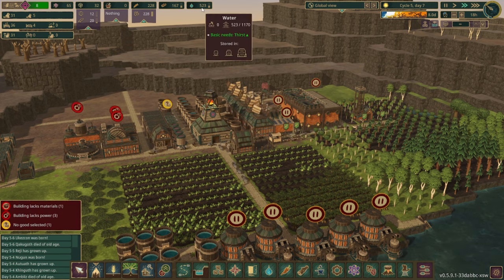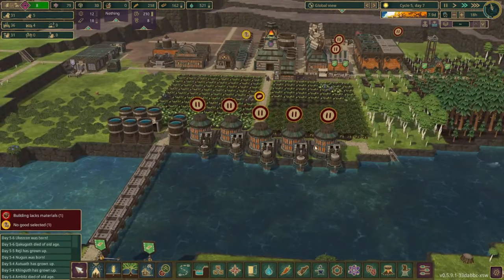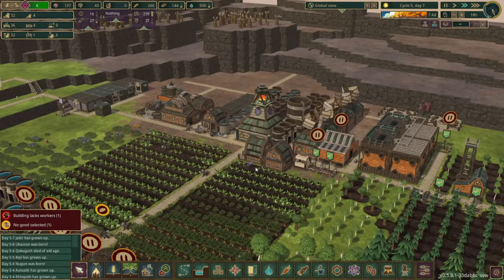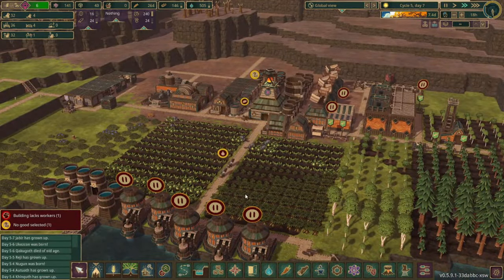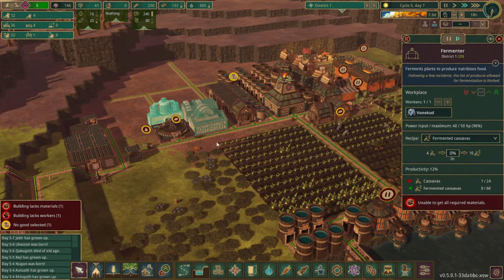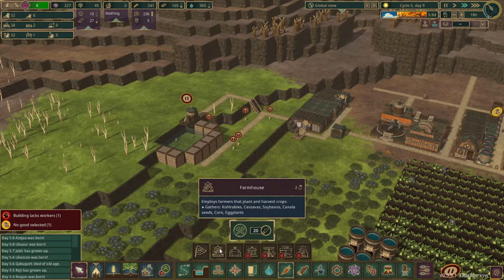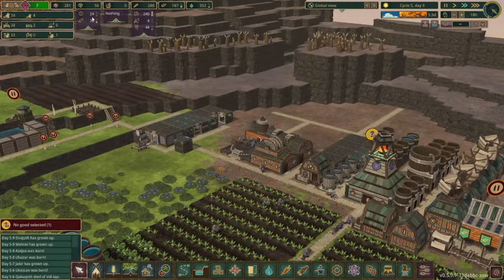Our water has already dropped a little bit more than I would like. If needed we can start turning one of these water pumpers on but I'm hoping that we won't come to that point. Just like that we have a third farmhouse. It's going to be helpful for getting some extra kohlrabi and also getting some more cassavas, because this guy is not able to get enough cassavas in order to actually do the fermentation. So we can have these two actually focus on cassavas. We can also go ahead and get another farmhouse set up here and then we'll start with some kohlrabi.